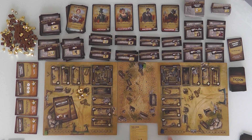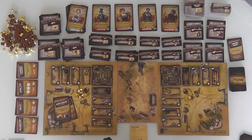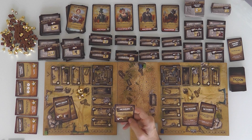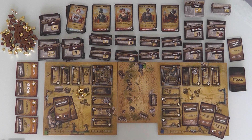Right off the bat, Jen is broke. At the beginning of her turn she gets income, so she has 1 gold. She's not going to be building anything. She's got the Preacher, the Gambler, and the Builder. She can play the Builder — this gets her 4 gold and lets her immediately do another Tycoon action.